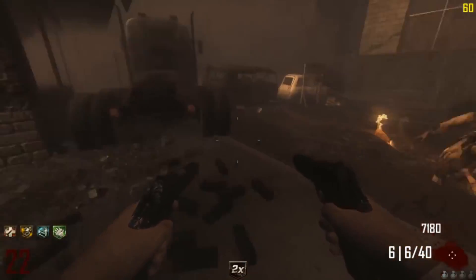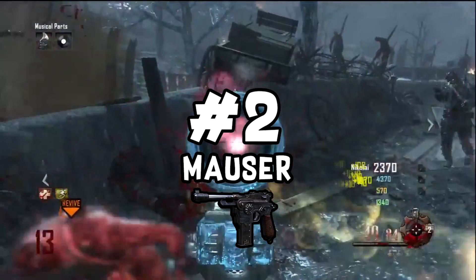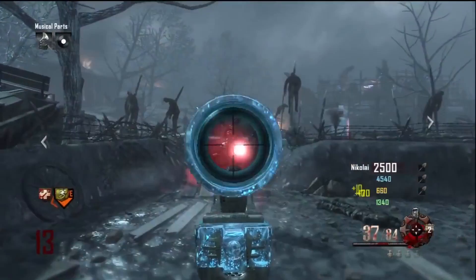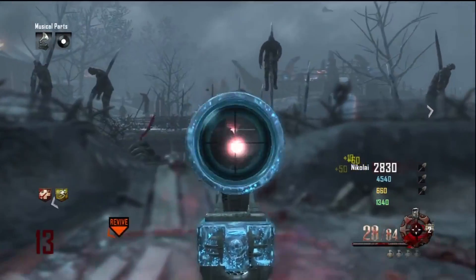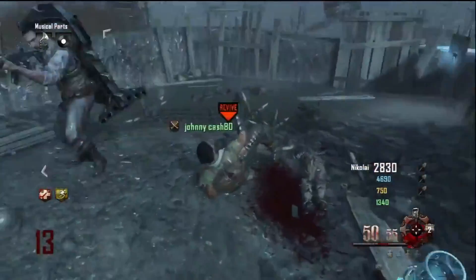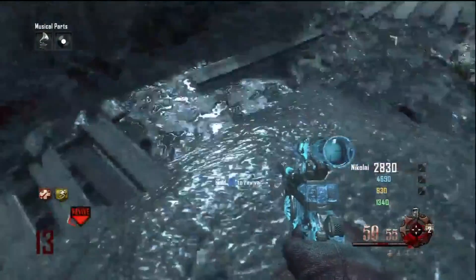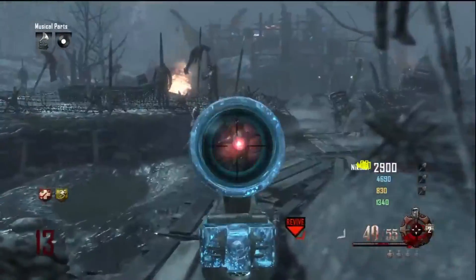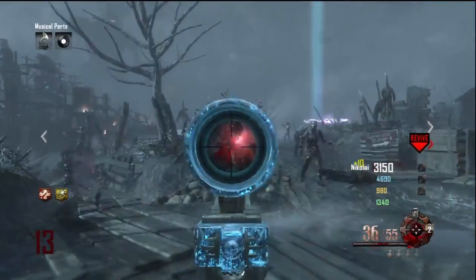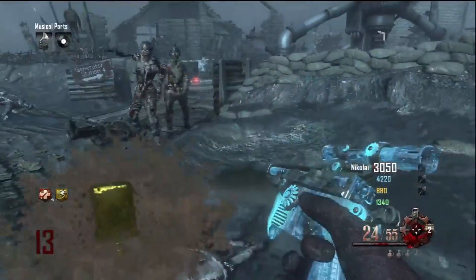In the number 2 spot we have the Mauser. The Mauser just slightly beats out the M1911 because first of all it's a starting gun, and when you Pack-a-Punch it, it's an absolute monster — it's a laser gun that insta-kills the Panzer and is so effective against zombies. It's hands down one of the best guns on Origins, and the Mauser, or Boomhilda as it's called PAPed, is an insanely powerful gun within BO2.